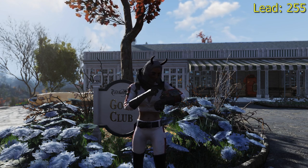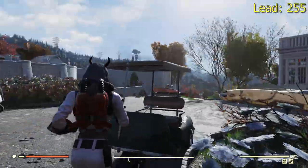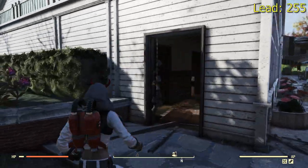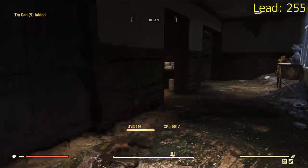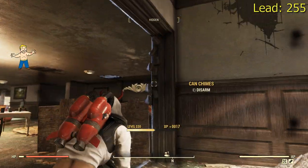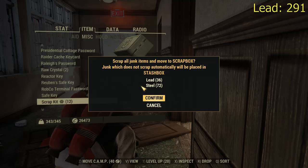However, if you still want some more, I can give you a few extra spots to check for lead. Going into White Springs here, which is very common for a lot of people doing the XP farming routes — grab these tin cans right here and these ones as well. Just by picking those up we get another 36 lead and 72 steel.